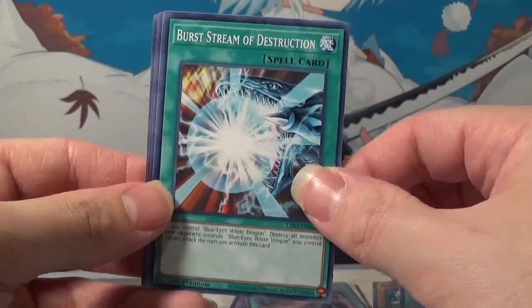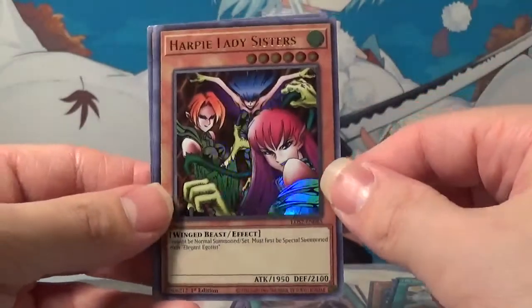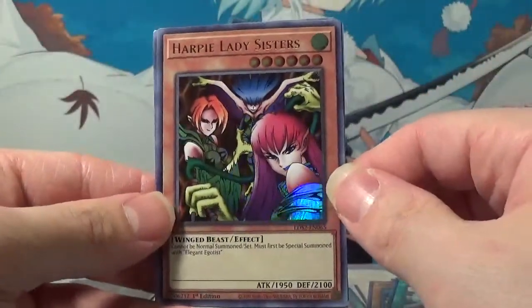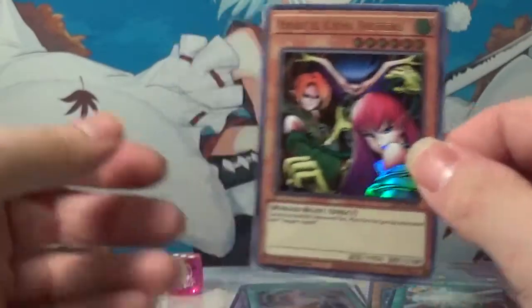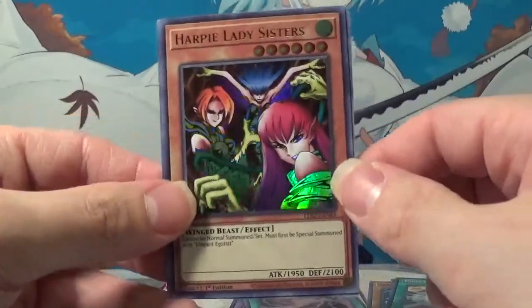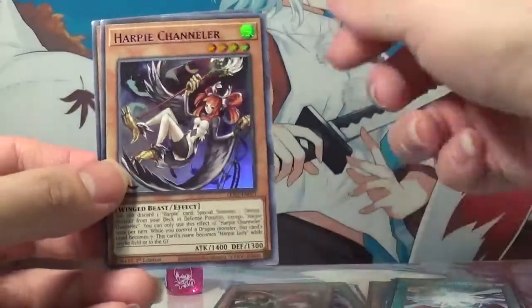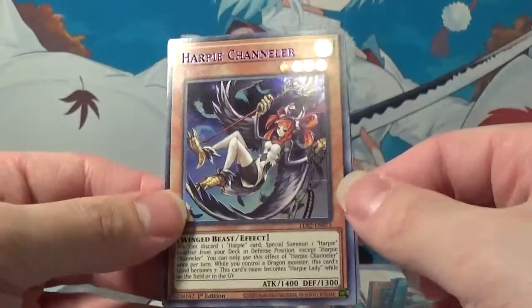Alright, so these should be the holos. Ooh — I am happy with that. Harpy's Lady Sister — classic! Ultra Rare, can't go wrong with that. And it pairs perfectly with our dice set we got, that is fantastic. Our colorful ultra rare: Harpy Channeler. Hey, this is a Harpy pack — that's pretty cool.